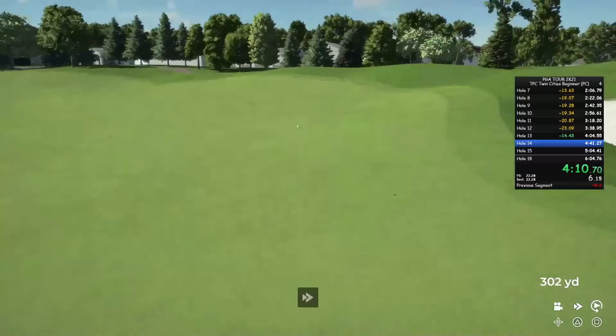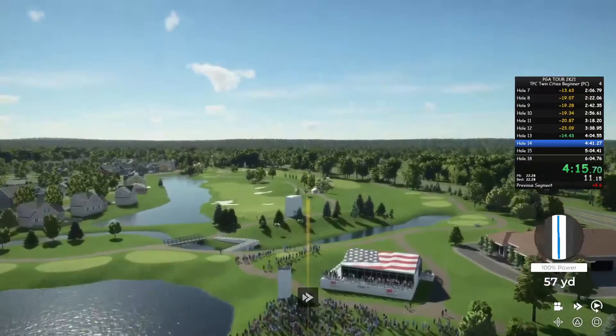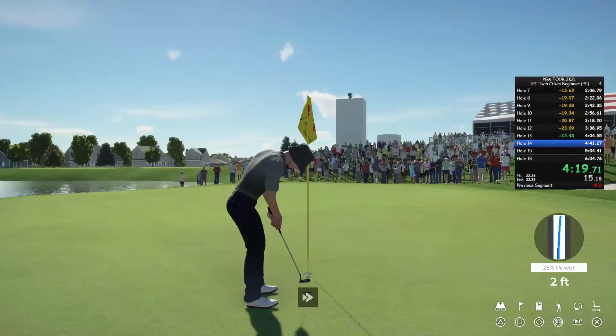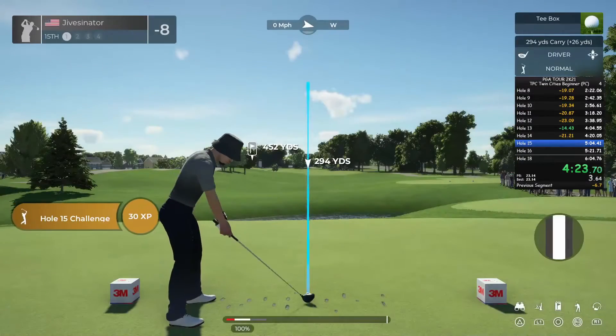Looks good off the tee. This one's about 110 yards from the pin. This one's looking pretty dialed, looking pretty good. All right, three feet to the cup. Okay, eight under par is your score currently.